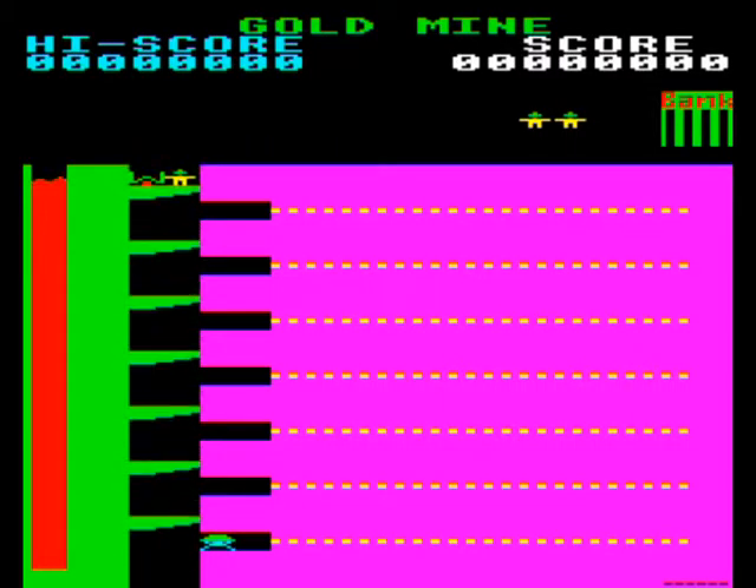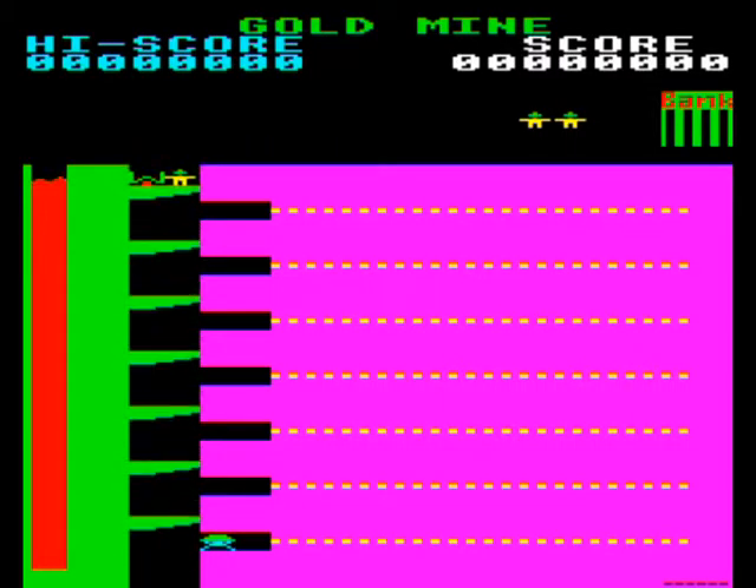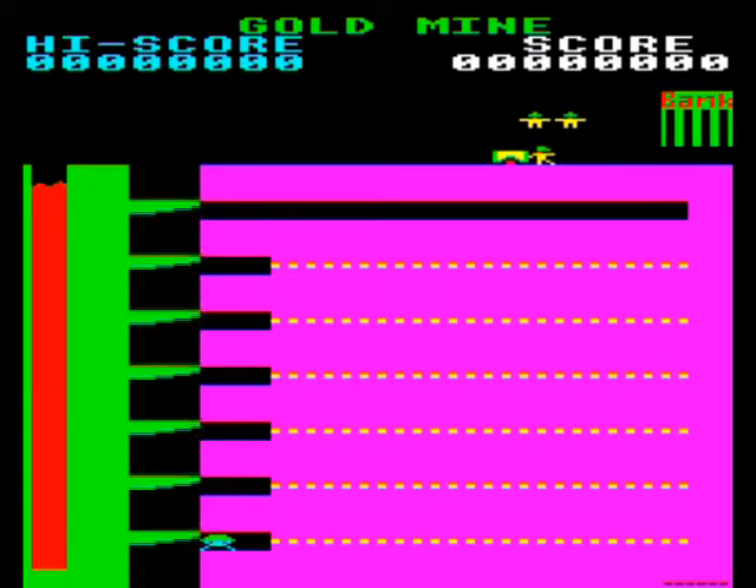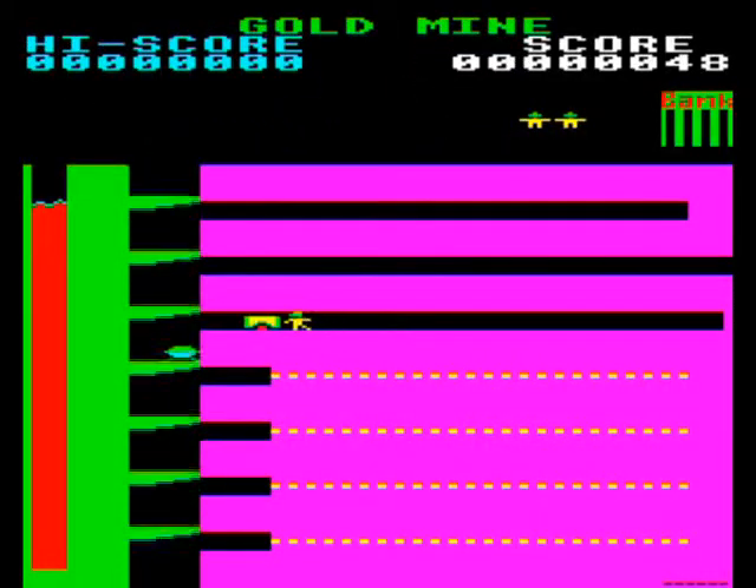Basically it works like this: you grab your barrow and hop onto the lift shaft. You can push or drag the barrow around, and if you have it whilst you're mining, you'll see it fill up. Once it's full, you can push it back to the bank to increase your score. If you don't have the barrow, you can mine anyway.